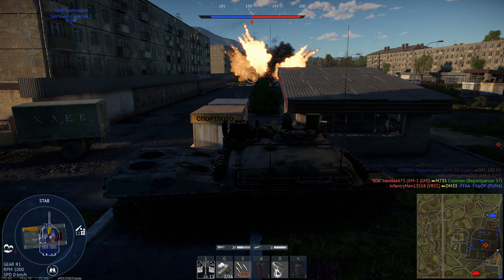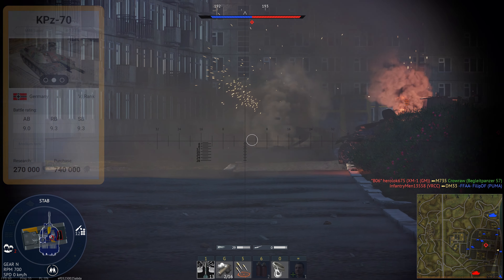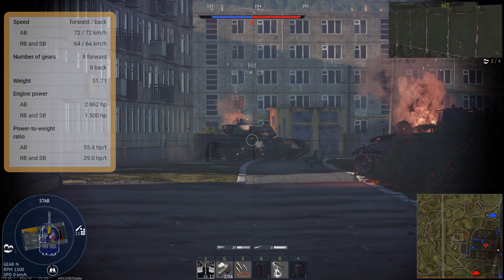In War Thunder, the KPZ-70 is a rank 6 medium tank located at a battle rating of 9.3 in arcade. The mobility of the tank is pretty good, with a top speed of 64 km/h going forward and reverse, and a power-to-weight ratio of 29 hp per tonne.